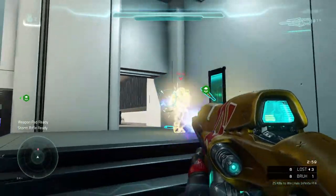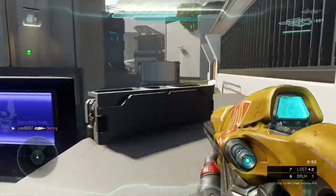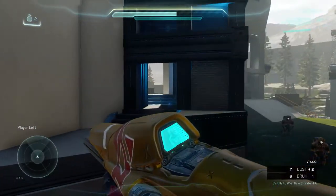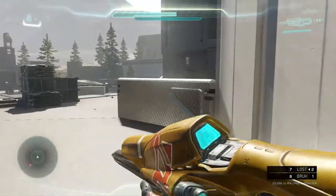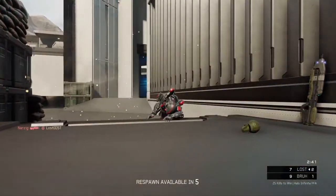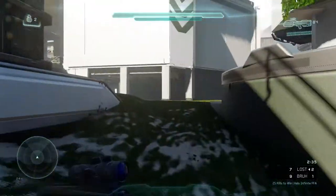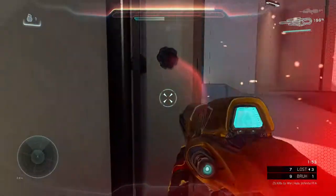I forgot the name of it, but it's supposed to mimic the pulse carbine - I think it was called that, or pulse rifle or something - from the Halo Infinite trailer. The new plasma rifle, I'm not even sure exactly if it's supposed to be a plasma rifle. But it's basically like a three-round burst plasma rifle, and they kind of made it in this game with the storm rifle, which is really cool.